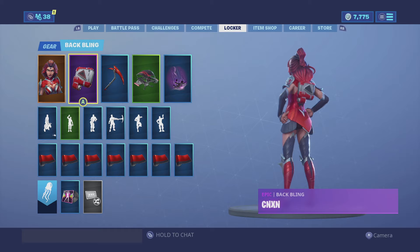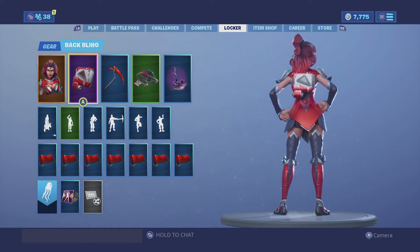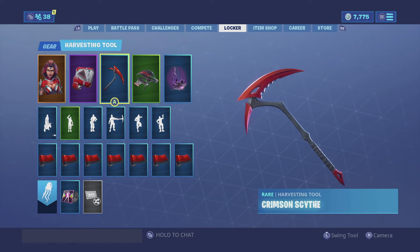For my next combination, I have the CNX backbling — looks really good, very compact. The colors really match the skin, that's what I really like about it, and the center does glow, so it looks really cool on her.